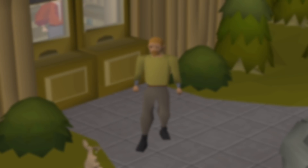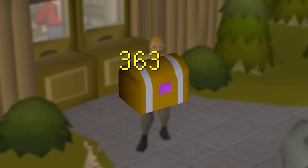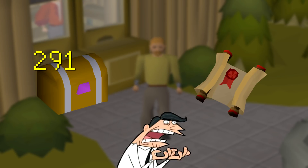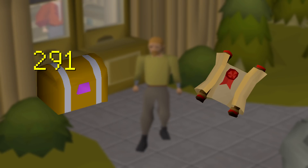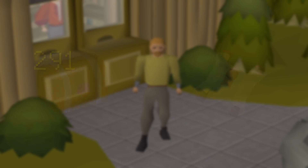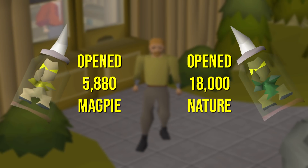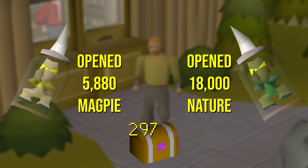In the last video we opened up about 363 hard caskets and received a total of 26 Master Clues. For this video I'll be opening 291 hard clues. I would have received a lot more caskets this week if Jagex servers had worked, but that's another kind of conversation. If you add up the total amount of Magpie and Nature Impling Jars I opened, I should have received about 297 hard caskets, which isn't too bad, though I was still short about 6 hard clues.